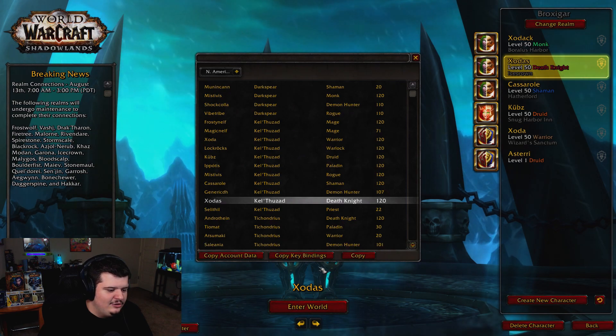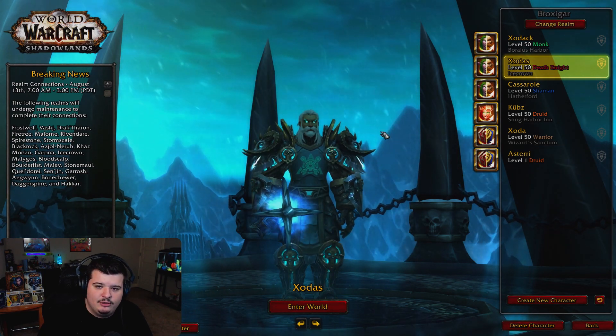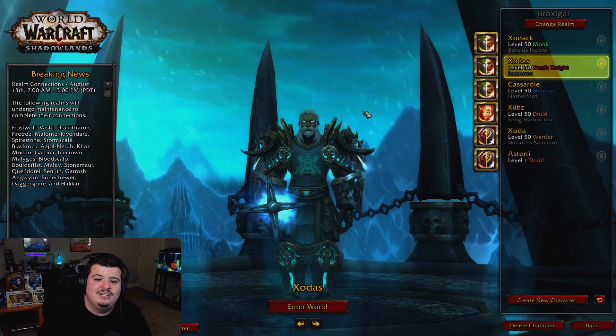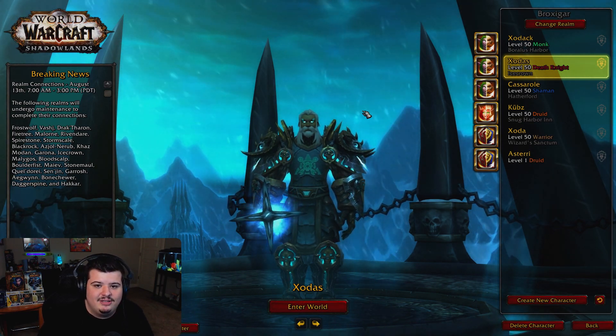Then you just click the copy button and you'll wait a couple seconds. It'll give you a little dialogue box and then boom — your character should appear and you can play your character and be ready to go, just right where you left off on live the last time you logged on.